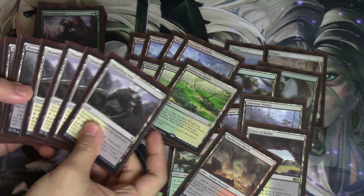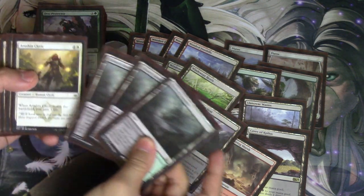Wooded Foothills, 4 Windswept Heaths, 4 Shambling Vents, 3 Hissing Quagmires.